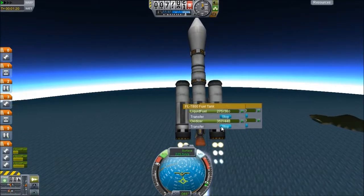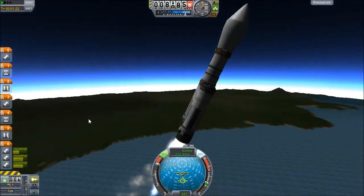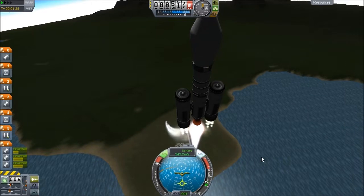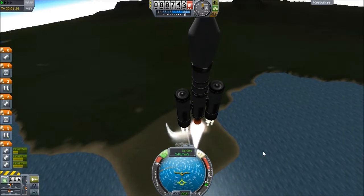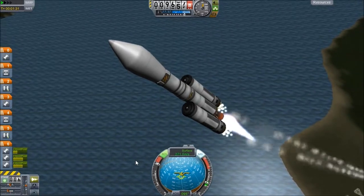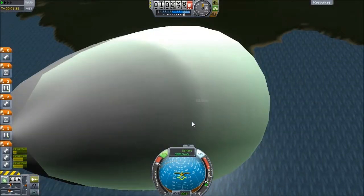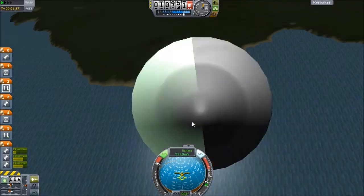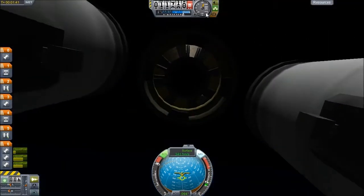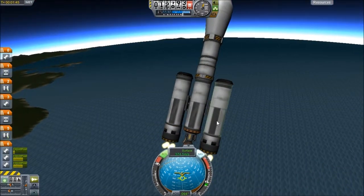We do end up screwing this up — later in the flight it causes problems because the left-hand engine ends up with more fuel, which hinders things. Burning northwards to try and bring that prograde vector up. Still traveling at really bad velocity for this altitude — 10,000 to 11,000 meters and we're not even traveling supersonic yet, which is frustrating.